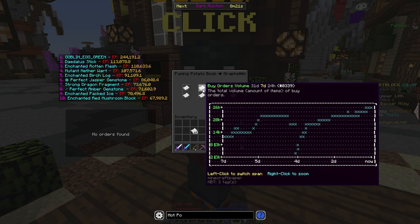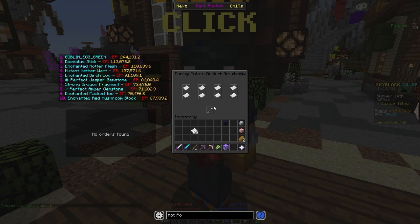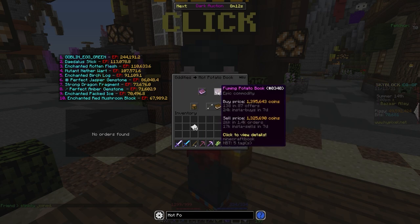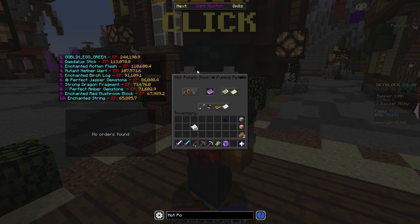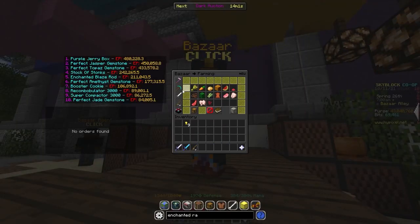Normally these are players that have more money and are not focusing on maximizing profit from these books. But you can take advantage of that and trade lower-value Fuming Potato Books to people buying instantly. You don't need to use buy and sell offers — there are a lot more buy orders than sell orders, so it's obviously in-demand. It has great margins on the Bazaar, so I highly recommend you try out flipping the Fuming Potato Book right now.